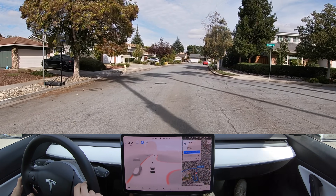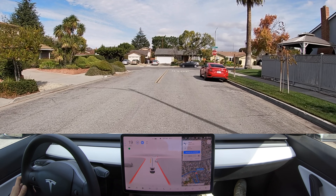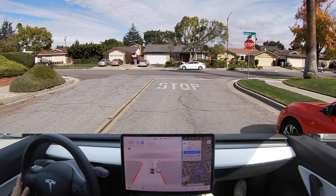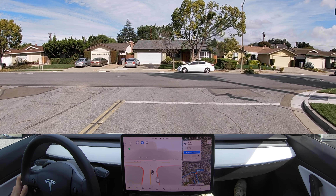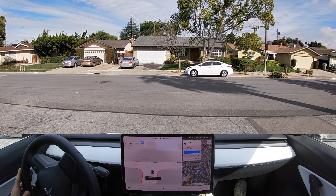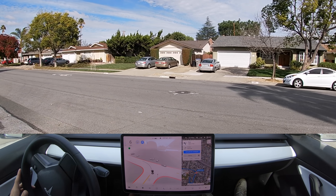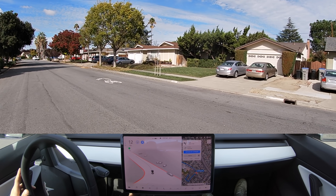I'm going to increase the speed to 30 through here. It wasn't going to let me increase but eventually it did. Unprotected left — cross traffic doesn't stop. I cannot see from our left. Still cannot see — bush, can't see anything. Now I can see, and there we go.